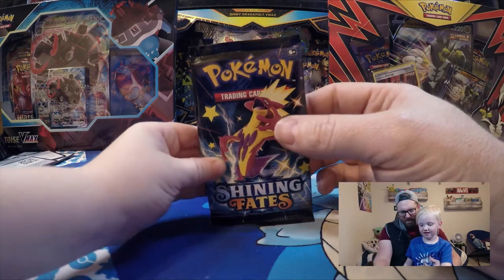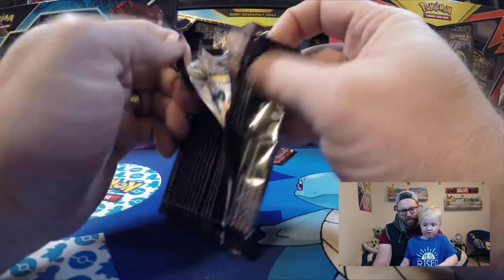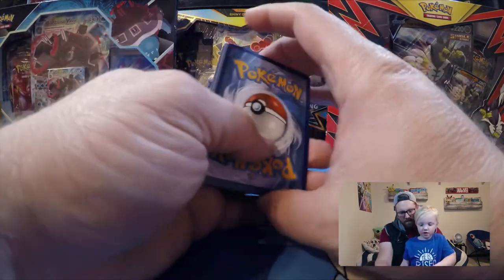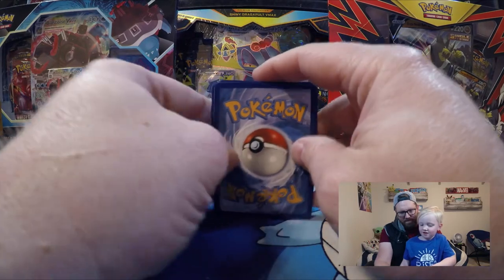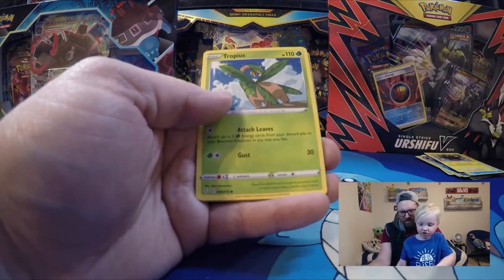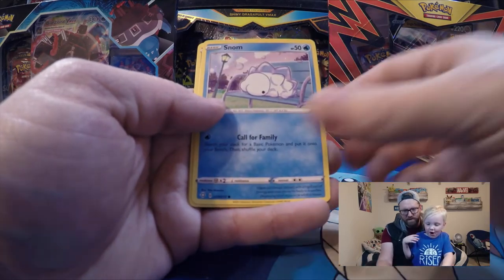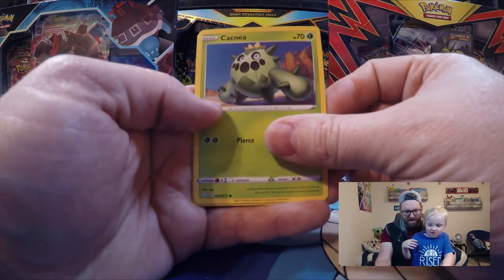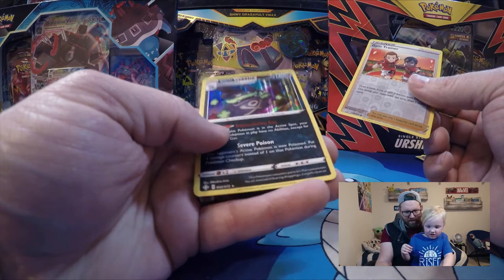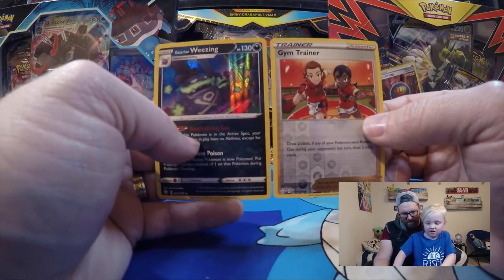Toxtricity pack — ready to open? This is our ninth pack, still no Charizard. Fire energy again. We got Fletchling, Gym Trainer — and ooh, Galarian Wheezing! That's cool. Something different, isn't it?